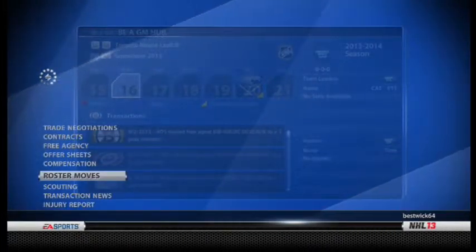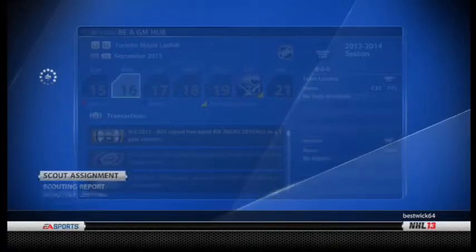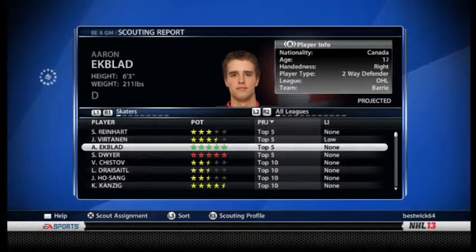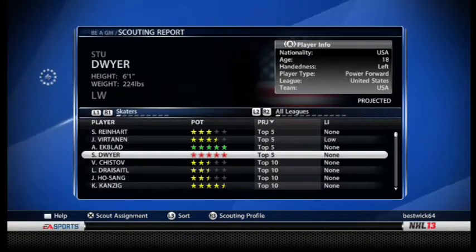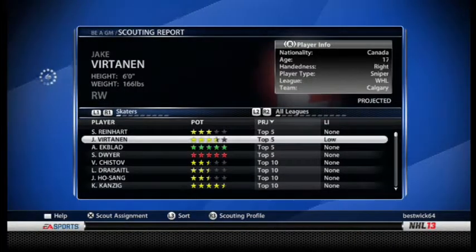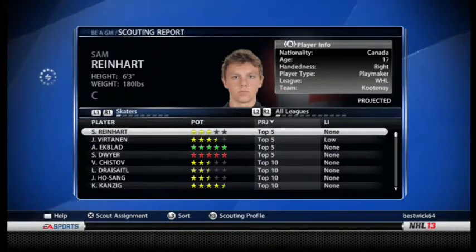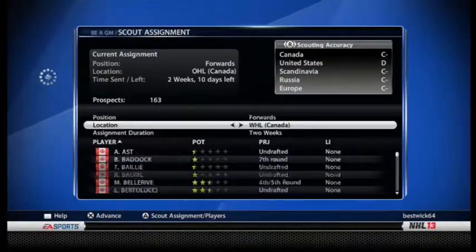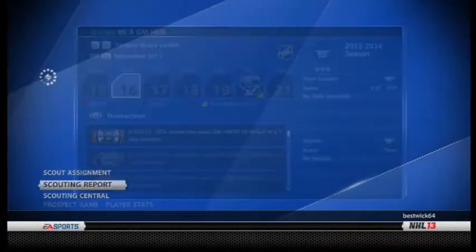Sorry if it cut out there — I just had to grab a drink of water. Now let's go to scouting. The scout report: Sam Ryan is supposed to go first as usual. They also have EK Blad listed at five green stars, so if that's accurate he's going to be a beast. I'm going to scout forwards in the Canadian leagues and US, then defense in the Canadian leagues and US, then goalies. Scouting assignments: forwards in the WHL, six weeks — going through all the leagues.